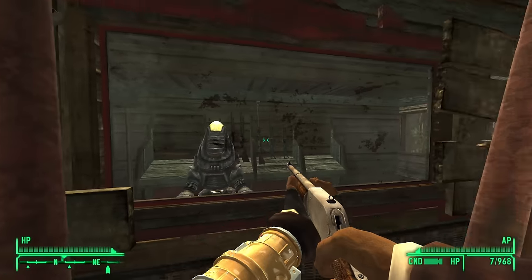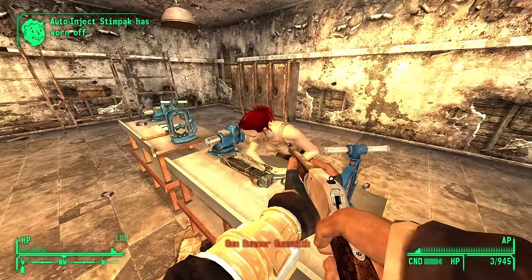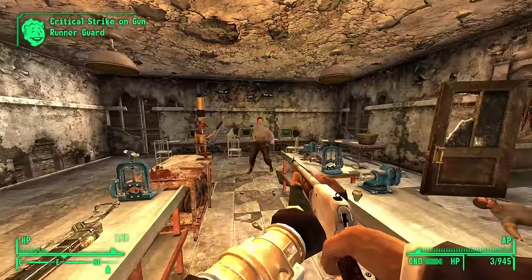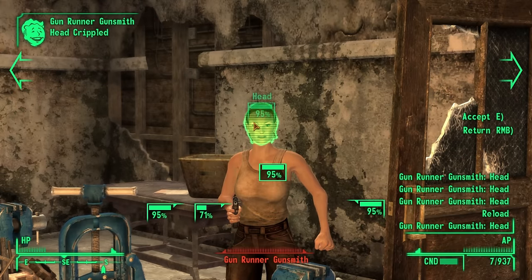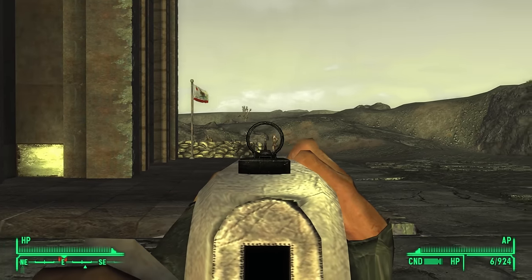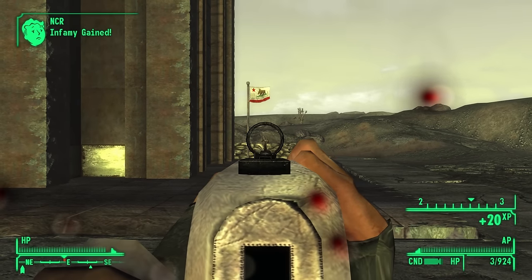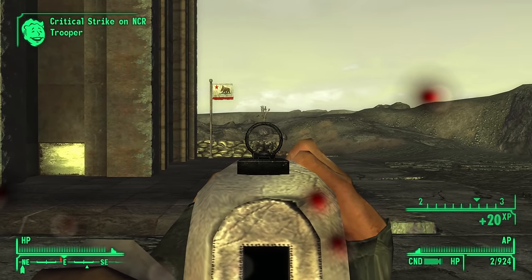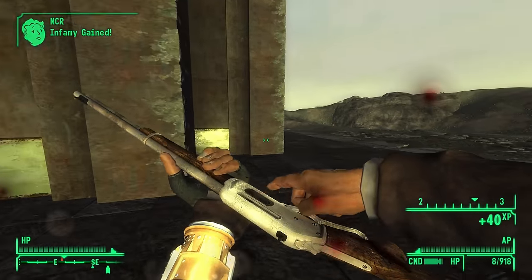Medicine Stick — this is the unique brush gun you can buy from the Gunrunners. It does every kind of damage possible and has the second highest damage per shot behind the anti-material rifle, plus fantastic iron sights. The Gunrunners are generally pretty overpriced and have a bunch of gimmicky nonsense in their inventory, but the Medicine Stick is 100% worth every cap, if not more.